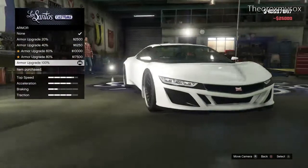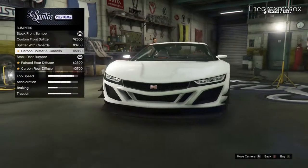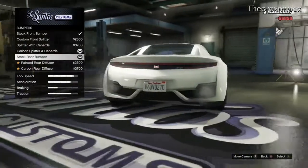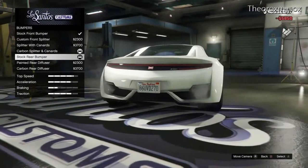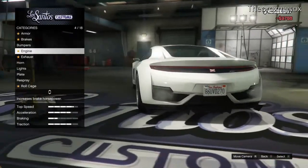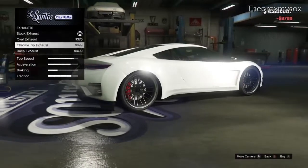Alright, let's just put on the 100% armor like usual so it doesn't get any damage when I leave the place. I'll throw on these bumpers — carbon splitter with canards. I think I'm going to go with all the carbon mods on this. There seems to be a lot of carbon mods, so I'll do this carbon rear diffuser, and then I'll throw on that race exhaust.